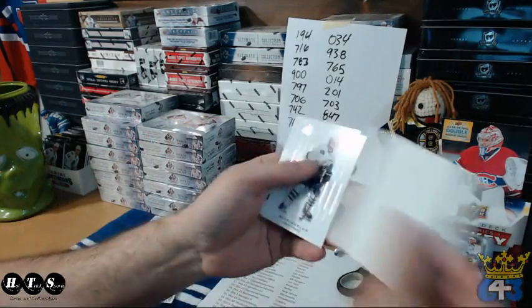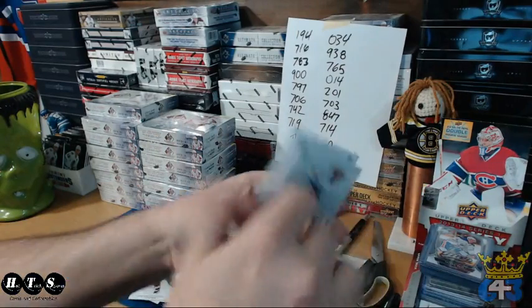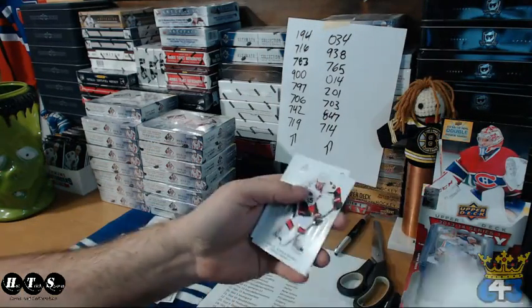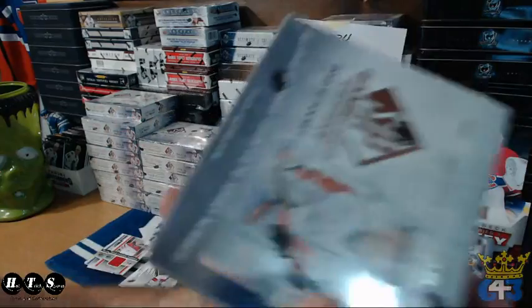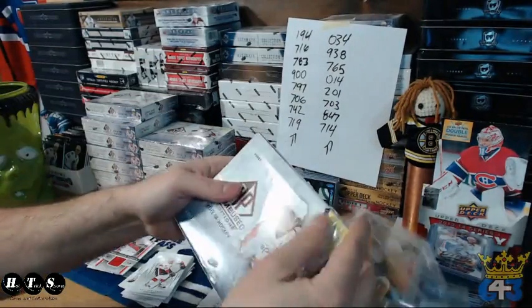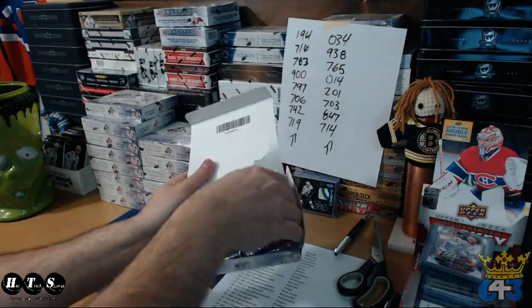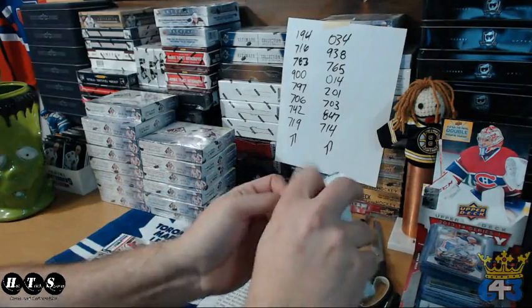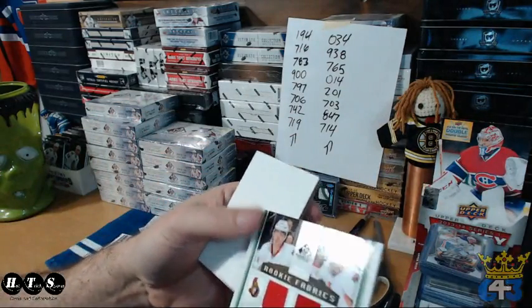Chris Stewart. Alexiak on to Dallas. Let's do 847. Super sick pack — we get a sense hit: Peugeot and Conacher.